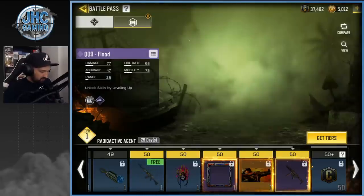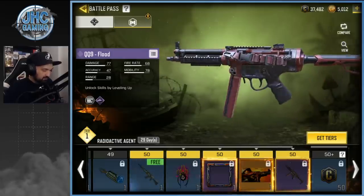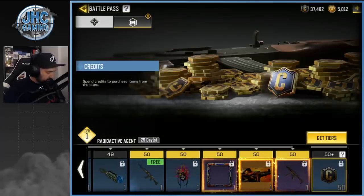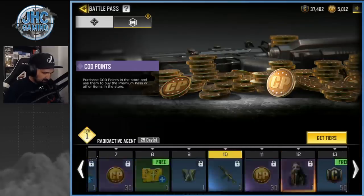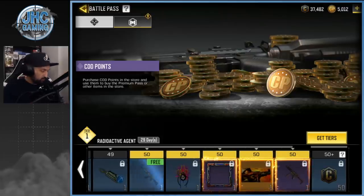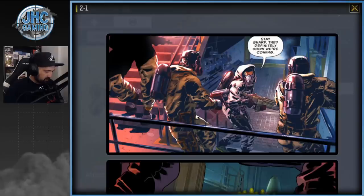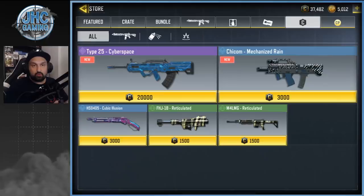At tier 50 you got the good stuff: an animated calling card and the QQ9 Flood — a very nice model. After tier 50 you get credits, but it doesn't seem like we have crates. I cannot believe it's just credits — every season when we reach tier 50 plus we get a bunch of crates. I don't think we have crates this season. Let me know in the comments if I'm wrong.